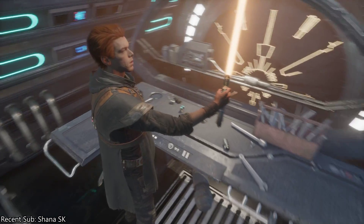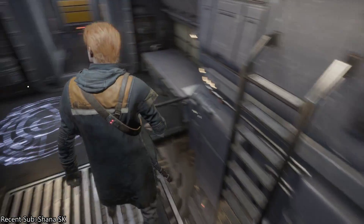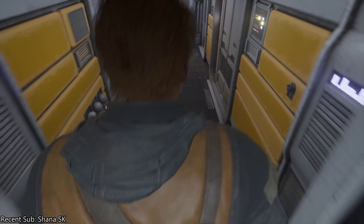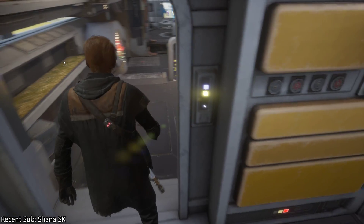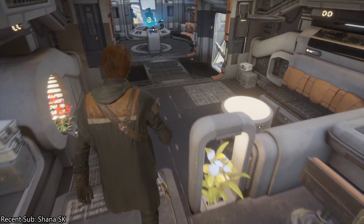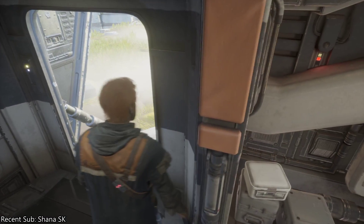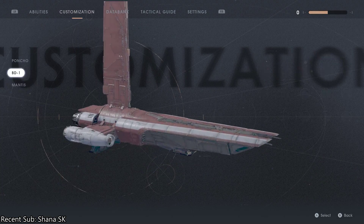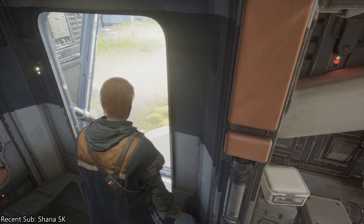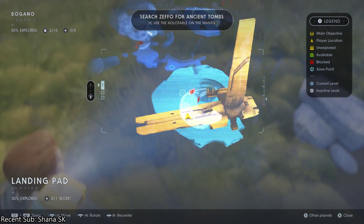I don't think the lightsaber customization will actually be available to you when you first land — it definitely was not for me, at least I didn't look there. So I'm going to show you where to actually unlock that. Bear with me, we're going to go on a little journey. Customization options are pretty easy, but some things like the BD-1 won't be unlocked. You've got to go find them. Follow this path.